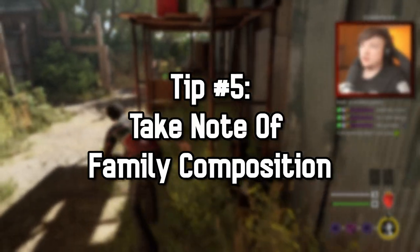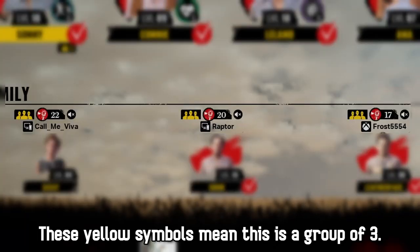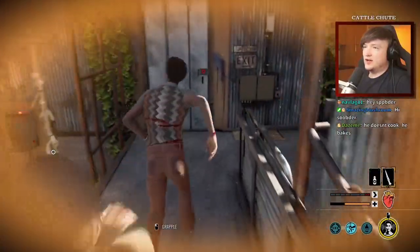Tip number five: take note of the family composition. TCM shows you both the family members you are playing against and whether they are a three-man group, two-man, or all solo players. Take note of this at the start of the round as it can help you out quite a lot.